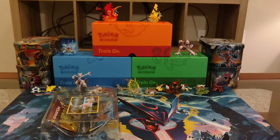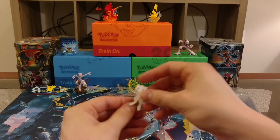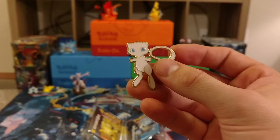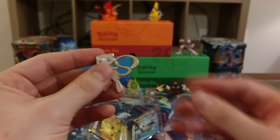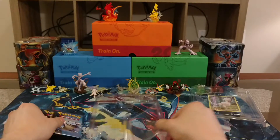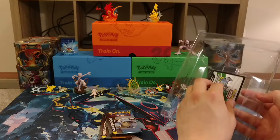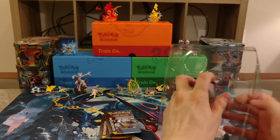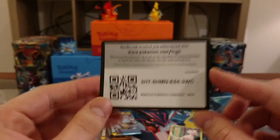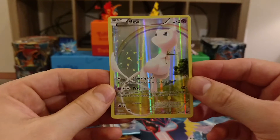Without further ado let's get into these packs. The pen just kind of fell down there — but anyway, here's your Mew pen, very nice pen. We'll put the pen back in the background, take out our booster packs, get this plastic off the table. Let's look at this promo card. Of course we have a code card for you guys — enjoy that code card. Here's the promo card up close.